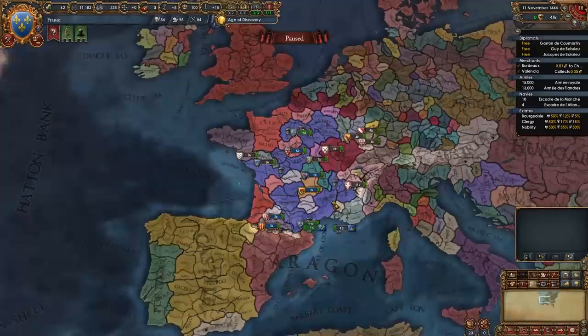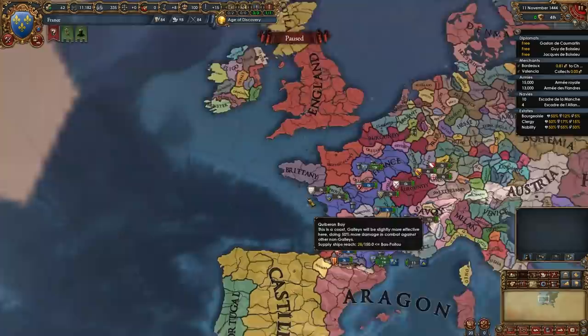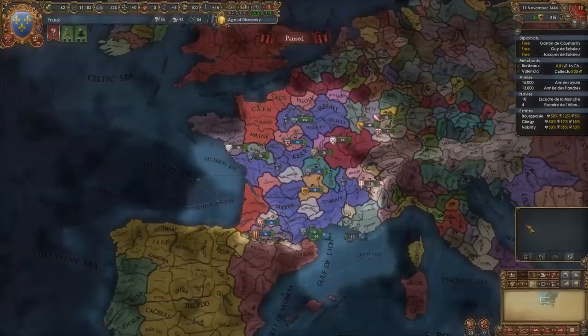By using this guide you'll be expanding in every direction, especially with the changes to aggressive expansion in 1.32. You'll be conquering all of France, getting the Burgundian Succession, conquering the British Isles, PU-ing various nations, expanding in Italy, in North Africa, and everywhere else. Before we begin, if you enjoyed this video don't hesitate to leave a like — it really helps out — and if you want to see more guides or EU4 videos, hit that subscribe button.